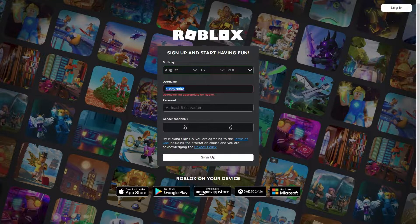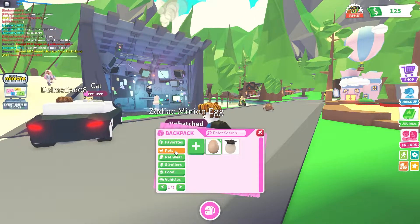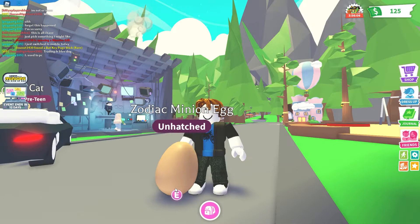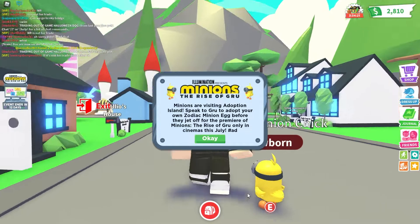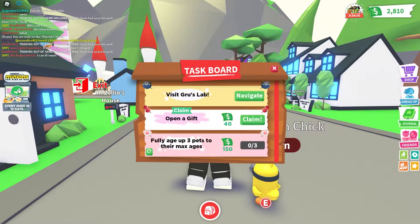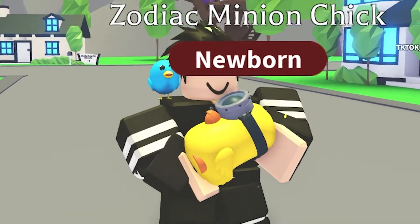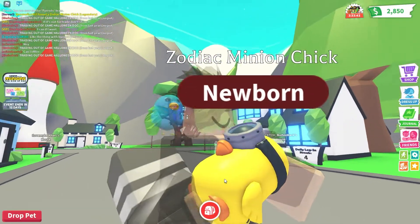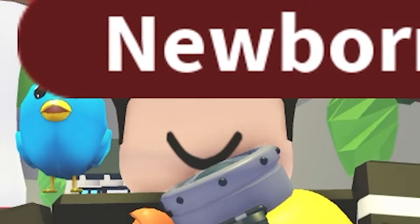So yeah, that's how you can get these zodiac minion eggs. One is probably enough since it's a legendary — you should just keep it for cool trading. It's saying 'Minions are visiting Adoption Island, speak to Gru to adopt your own zodiac' — yeah, I already got it. Oh, I didn't even open a gift! So this is how you get the new Zodiac Minion Chick. It looks very cute, kind of like a duck, and I hope you keep this duck forever. It's a duck, not a chick — fight me if you disagree.